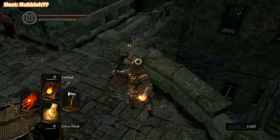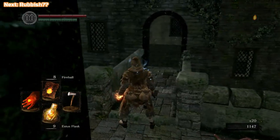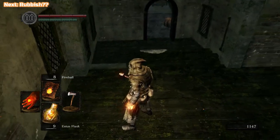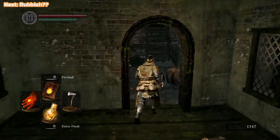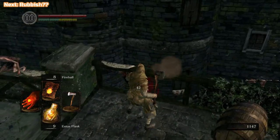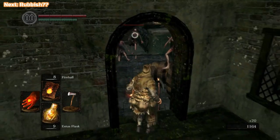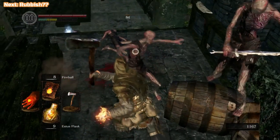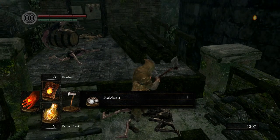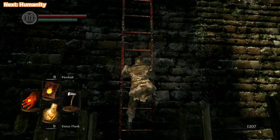We're just exploring a bit here — this is off the beaten path. We're going to kill some of these Hollows and collect a few things as we go. In the top corner there's going to be the next item I'm collecting. We've got Rubbish next, which is useless. Hollows are the most basic of enemies, but if there's more than one of them, they can gang up on you pretty easily, so beware of those.